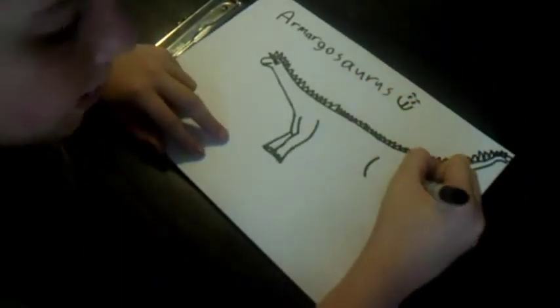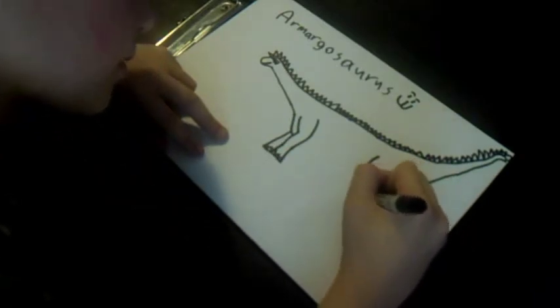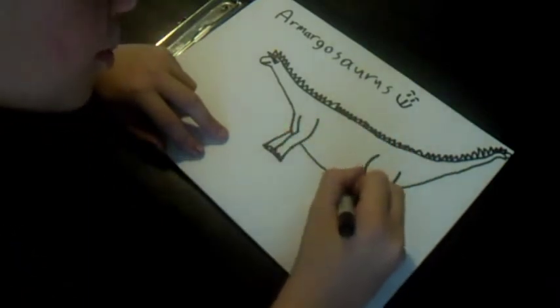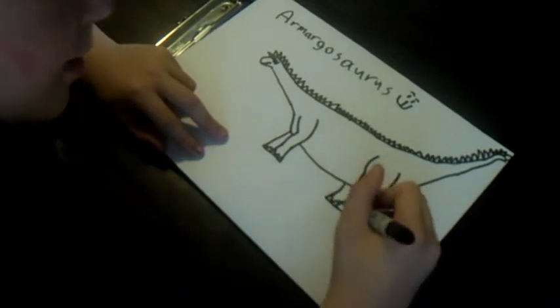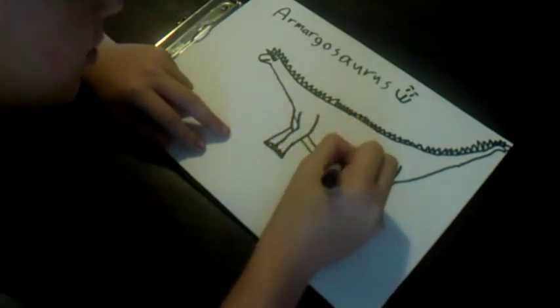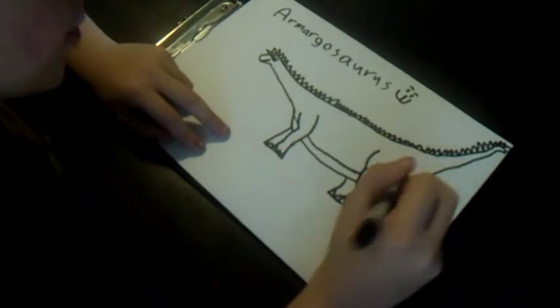It had bigger legs at the back, so let's draw those. They eat a lot, these sauropods. They had nice spikes to protect themselves against larger beasts such as Allosaurus, Ceratosaurus, and other theropods.